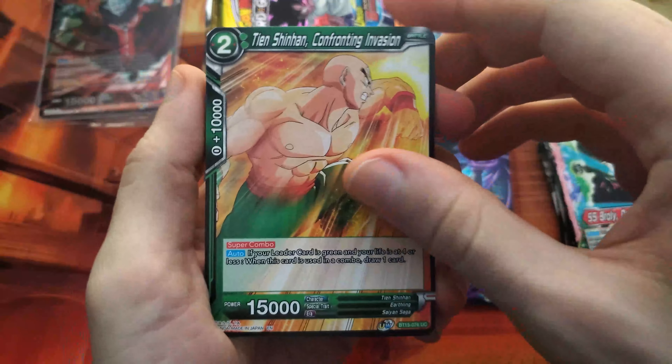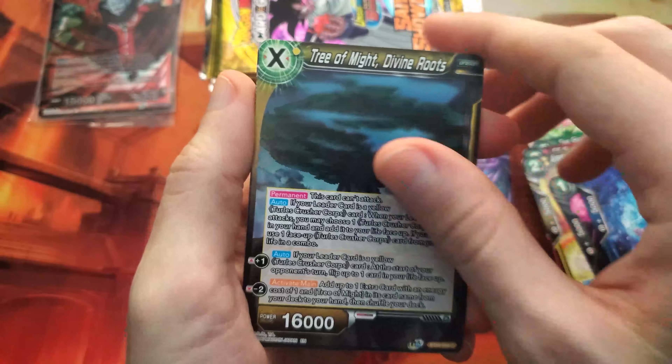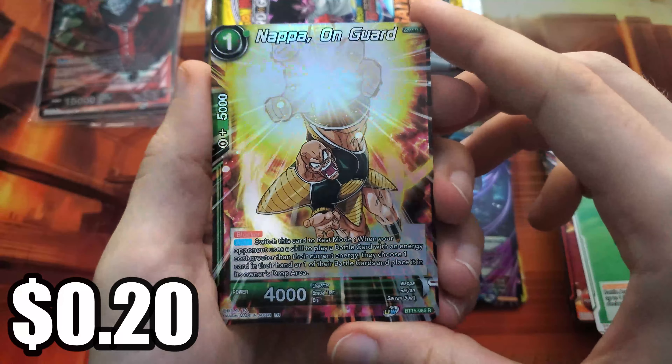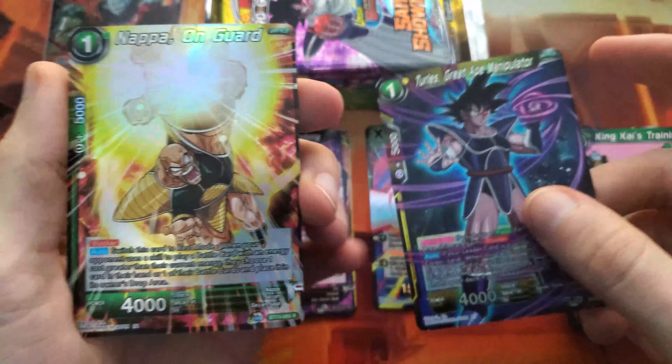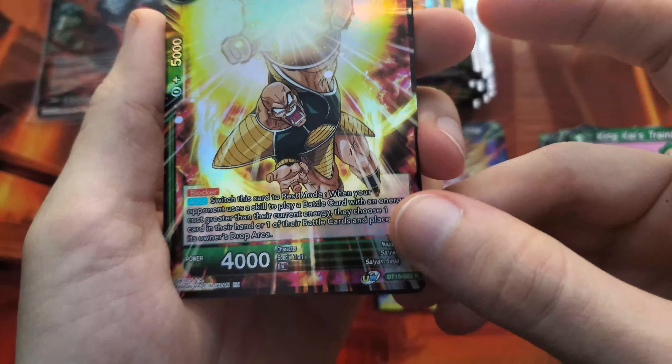This is our fourth pack. A Broly leader card — I want that one as a foil as well. We have Tien, Broly, Amon, Dabora, Hit, Tree of Might, Shenron, Village Monster, King Kai's Training. We have another foil rare — Nappa on guard. Still haven't gotten our first hit. We have Ice Shenron.